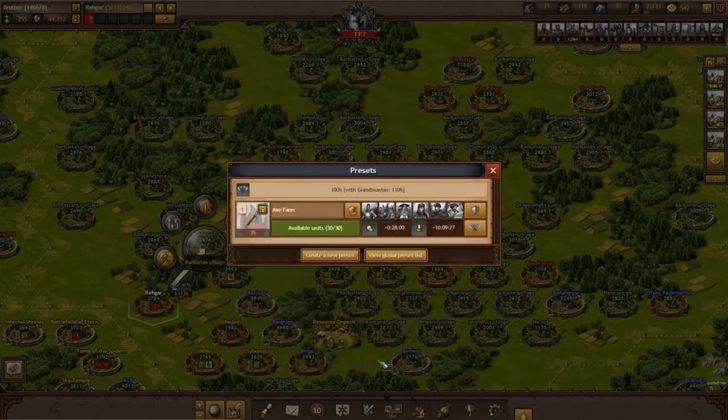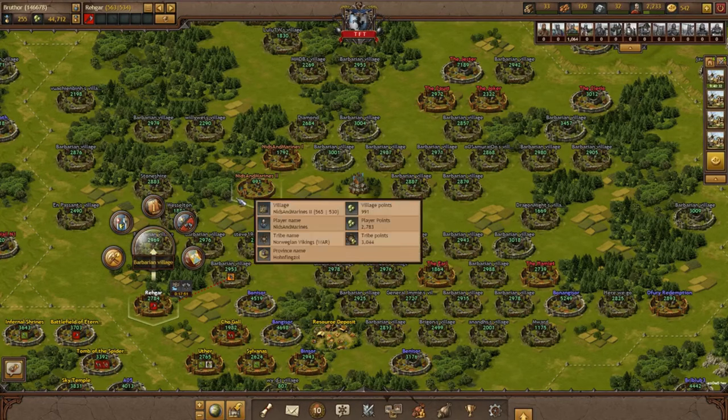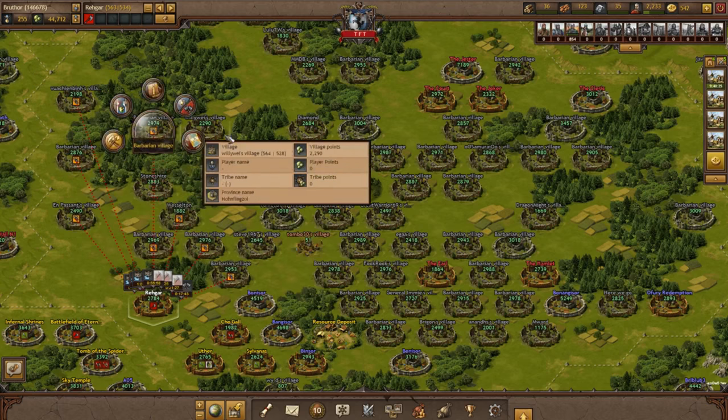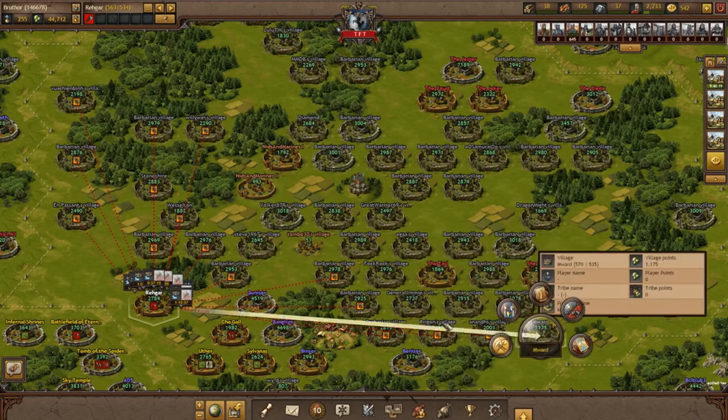Now that the preset is done, I simply go on the map, click on a barbarian village, and press my hotkey 1. Now as you can see, the attack is automatically sent. And I can go from village to village and send more attacks until I run out of units.